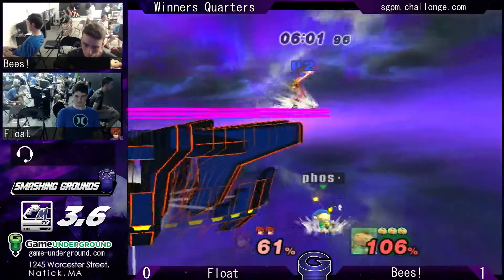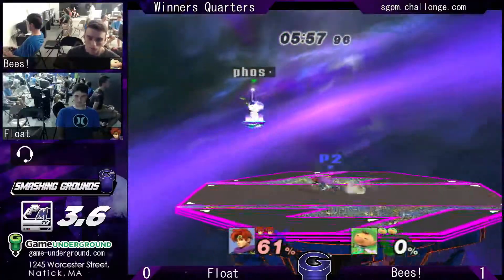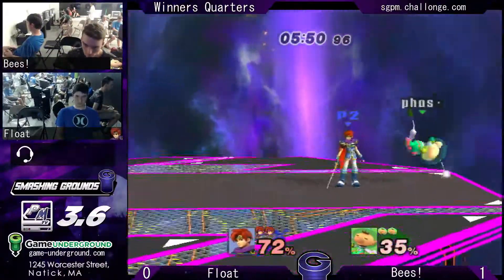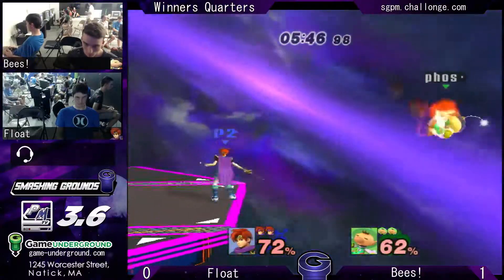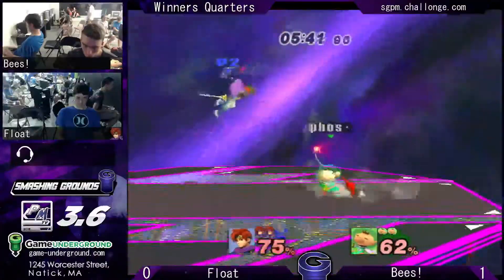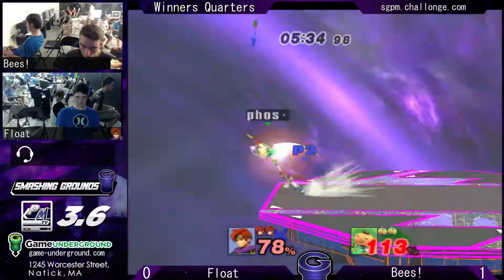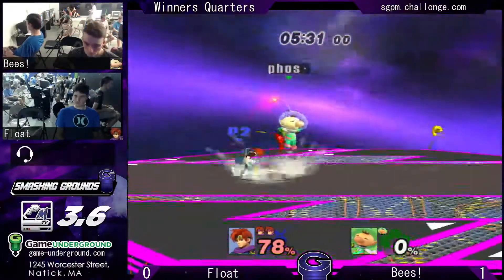Not going to die yet. Charging... he was a little afraid. Bees hit with no Pikmin — oh, he's got a white. Still one of his worst Pikmin. Float almost taking out this stock already. Nice sweet spot by Bees, that would have been the stock. Nice forward smash and Float taking the lead in this FD match. He just needs one more stock to go on.